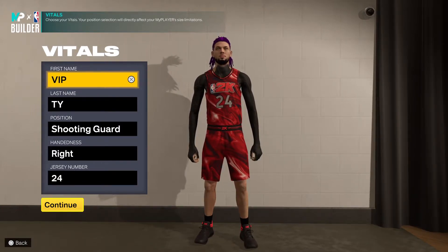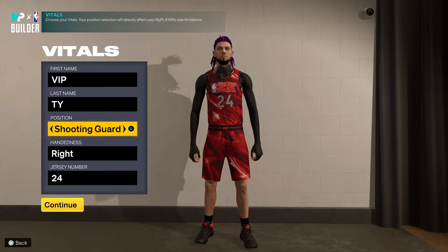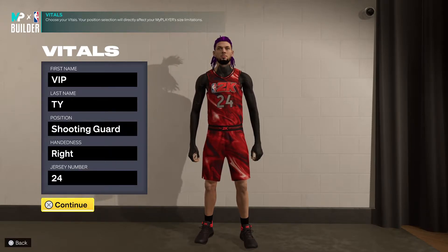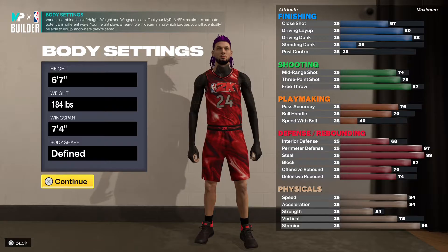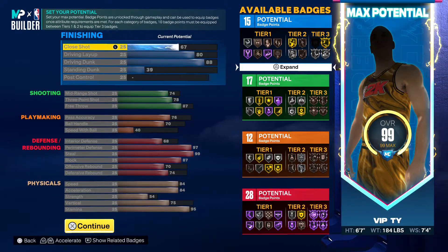For this build you gotta go shooting guard — I put 24, you know, for that man. Rest in peace Kobe man. You want to go six-seven, 184 weight, seven-four wingspan, just like the dribbling build that everybody makes for six-seven, seven-four wingspan, but it's a little twist to it.